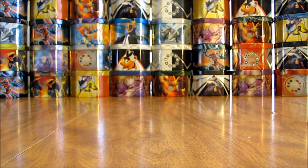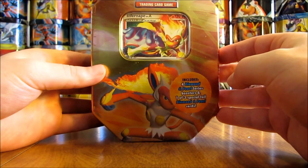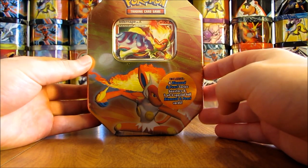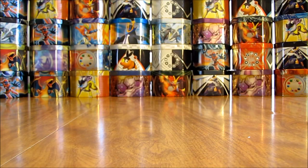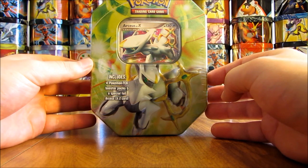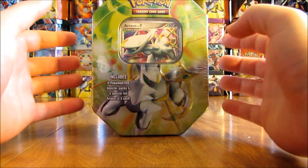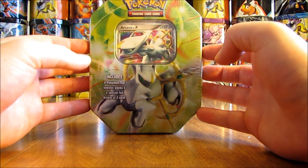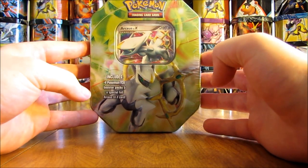There are two left now. This one is an Infernape Level X tin, so I have the Torterra and Infernape — I've already opened an Empoleon twice on YouTube. A lot of these I've either opened zero times or just one time; I didn't want to open too many of the same tin. The last tin I purchased is an Arceus Level X tin — there's a green and a blue version. In the 30-tin series I opened the blue; this one is the green tin.